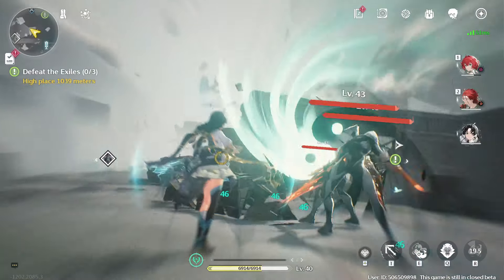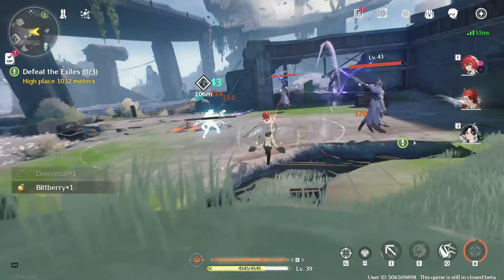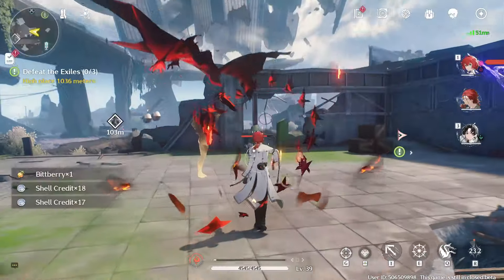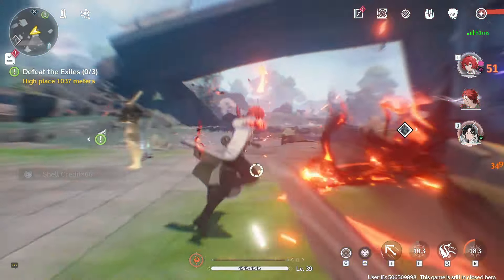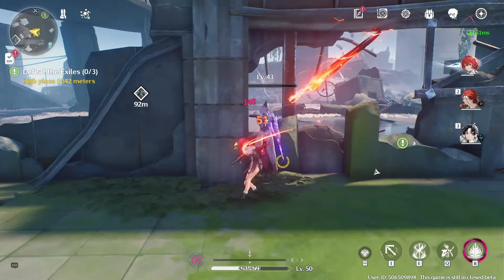The Echo system in Wuthering Waves is Koro Game's take on artifacts and relics — your standard equipment on a character besides their weapon. It's an interesting take to turn your equipment into a Pokemon catching-style game, and I really like the concept and idea behind it.